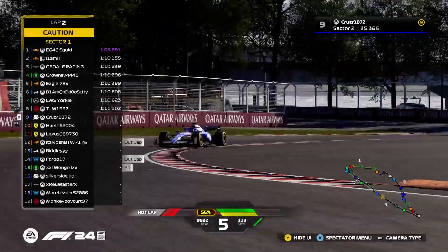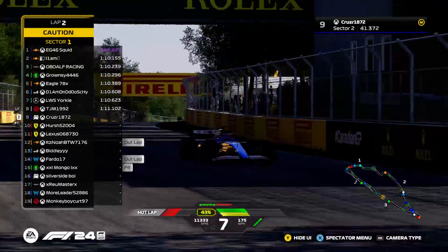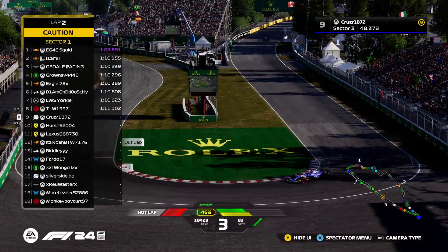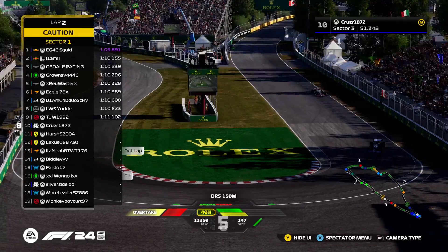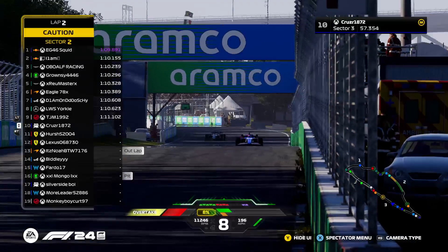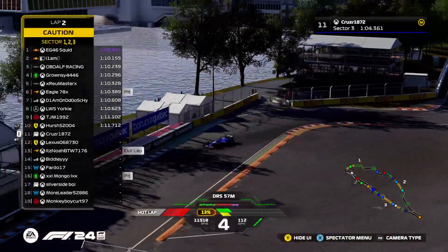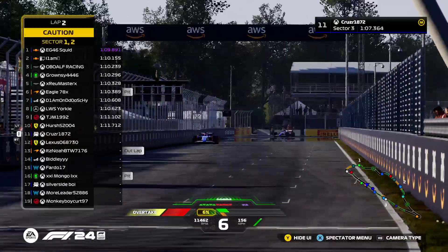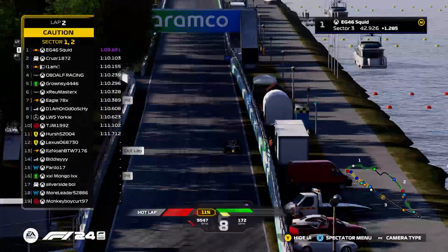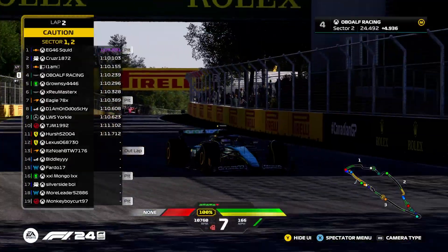Cruz had a very good result in race two but sadly had another DNF last week — two DNFs from two races after such a promising pre-season. He would have been a good championship contender; he still is, but he needs to kick it off here in Canada. With that time on attempt one it looks like he's starting to show that, so hopefully this will let him kick on.